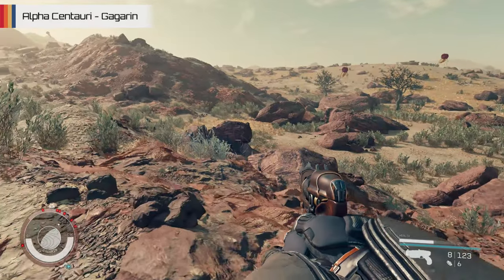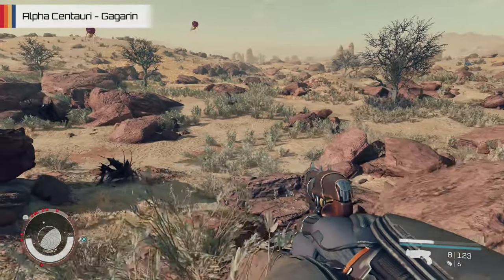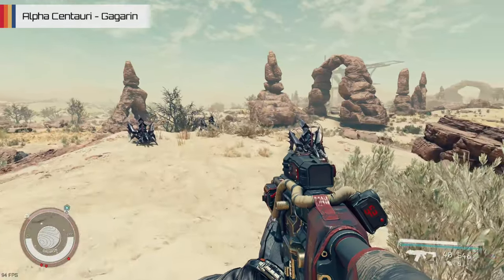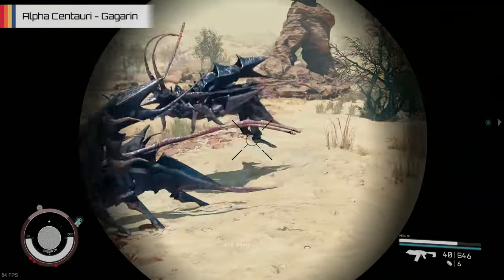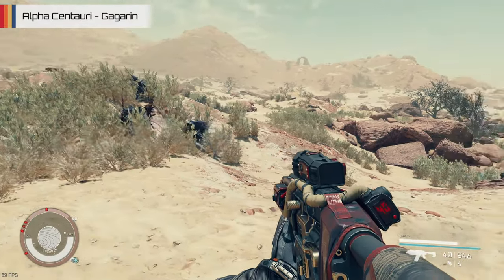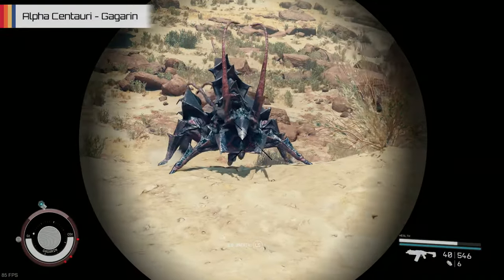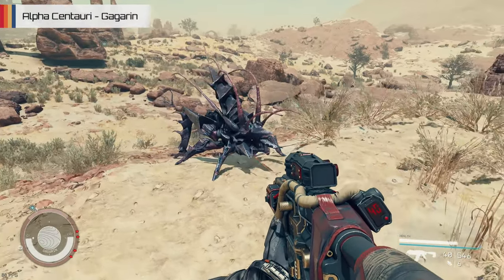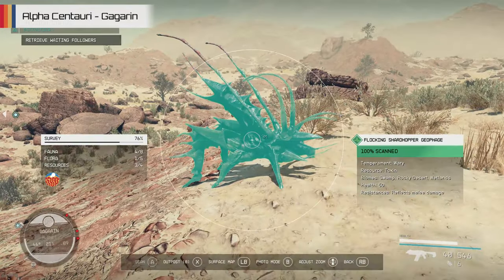Another fairly common creature that shouldn't be too hard to find is the Flocking Shard Hopper Geophage, which is essentially the Starfield equivalent of a giant space cricket. The creature's name does it justice, with its body comprising spiky purple shard-like armour plating, and as the name might suggest, these things tend to travel around in flocks, hopping around while following each other, often just trying to stay out of harm's way. Despite having all that tough armour and looking like some sort of badass bug transformer, Shard Hoppers don't really have much health and are generally pretty timid creatures, though they can reflect melee damage — so that armour's not entirely useless after all.